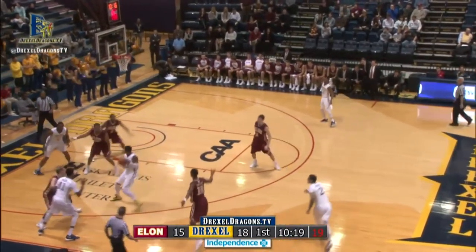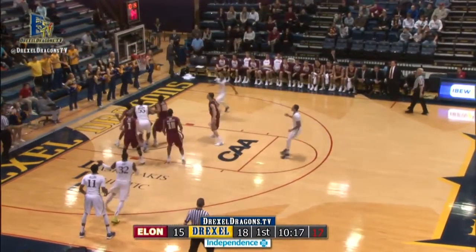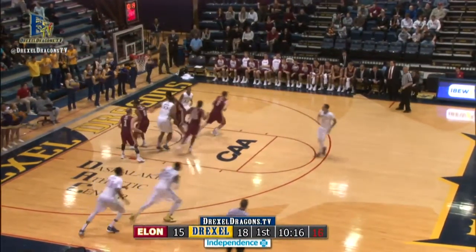Kosen. Bounce it into the corner for Tavon, they get it to Kaz. Kaz turns around, shoots the jumper — it's good. Looks like an 18-footer from Kaz Abiff. Kaz looks like he wants to score 50 tonight.